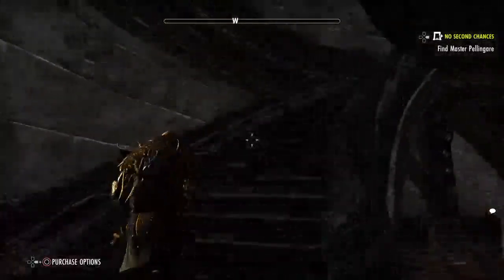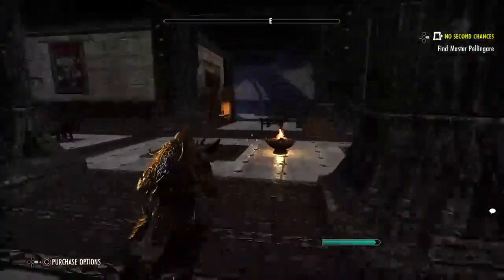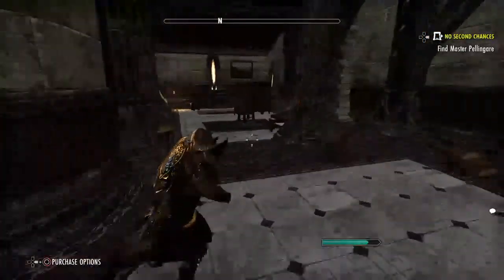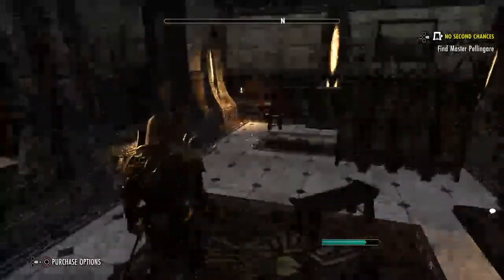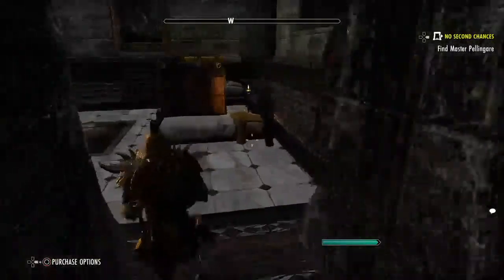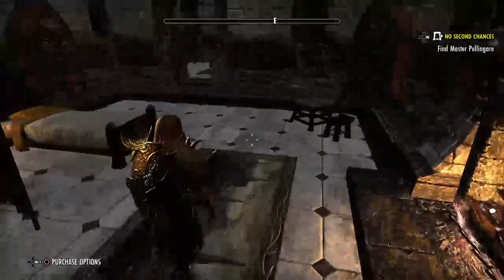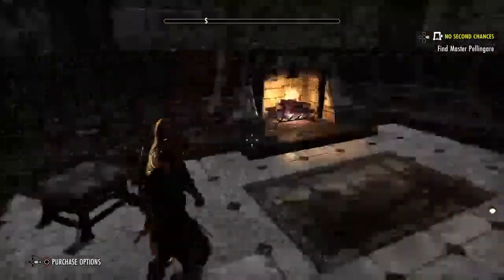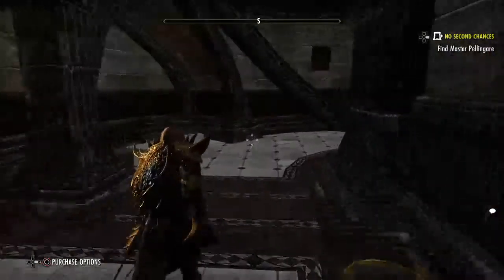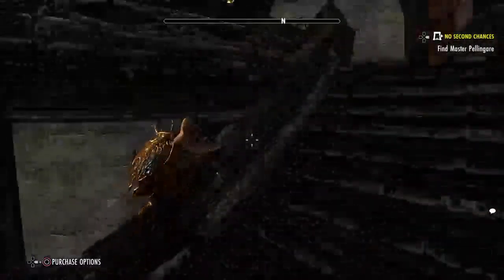So then up the stairs — actually, did I check out that left side? No, I didn't. Okay, so the left side on the main floor is really nice. It's got another fireplace, it's got room for a bedroom, and then we got another room here as well. That's really nice — cozy for a guild of like 50 members.